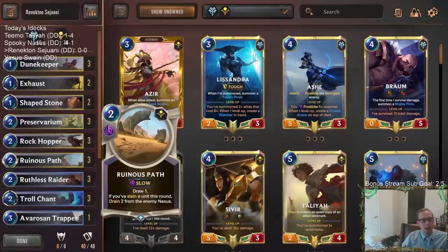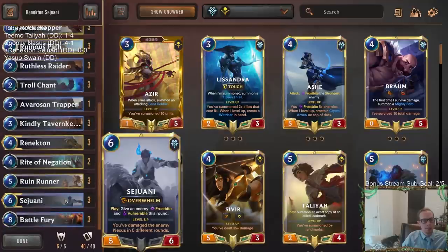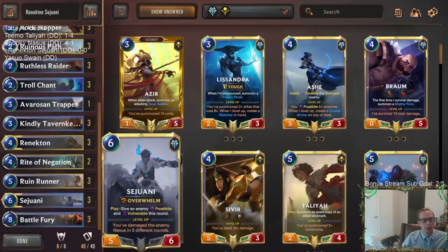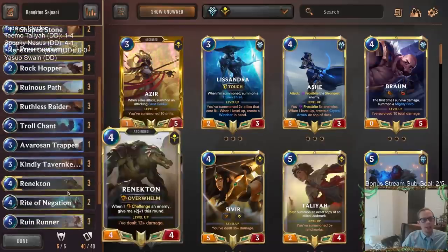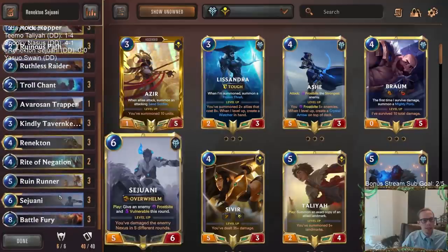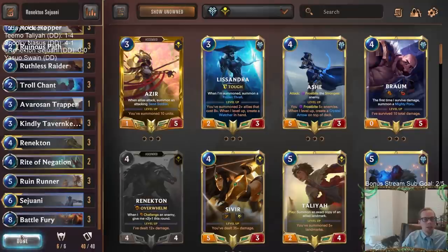Cards like Ruinous Path and Tavern Keeper help out against aggro, getting that extra nexus healing in. We're going to be a curve-out deck with powerful finishers — triple Battle Fury is going to be pretty sweet on our overwhelm units: Renekton, Ruin Runner, Sejuani all having overwhelm. We've got Ruthless Raider with overwhelm as well. Renekton wants to challenge enemies, so for making things vulnerable we have triple Rock Hopper and two Exhaust. We have good card draw with Preservarium, and Ruinous Path helps us play a longer game and get to big overwhelm plus Battle Fury finishes.